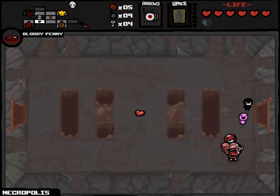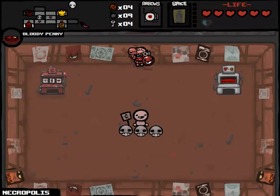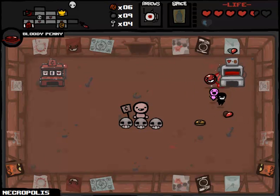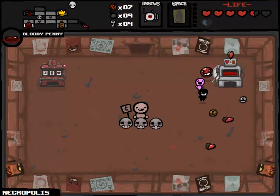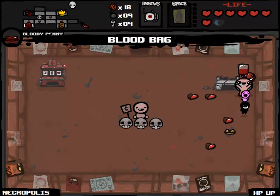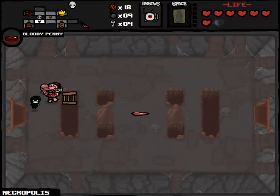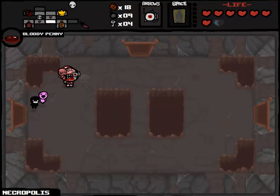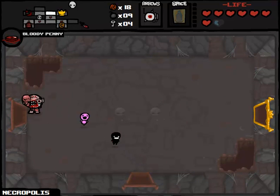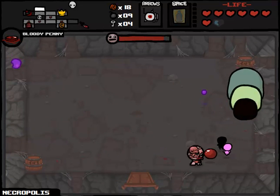We're going to get the ladder - we are going to buy it. We should probably buy that key as well. Daddy likes! We have five cents left after this. We can go to the blood bank, which seems like a smart idea to me - it's going to allow me to amass a lot of health. We probably have more than seven times to play it. I say we play until we get as low as we can go.